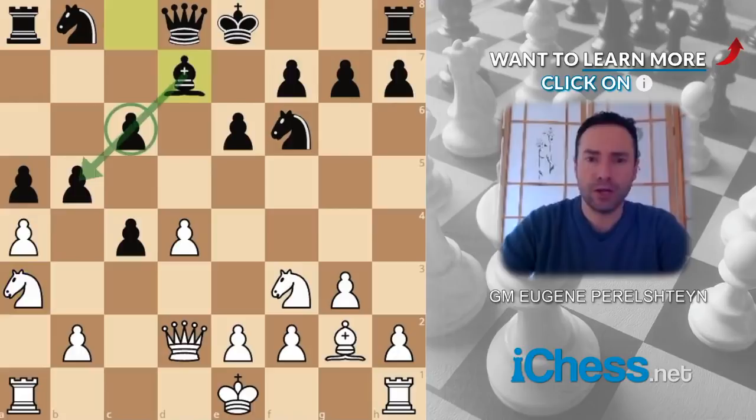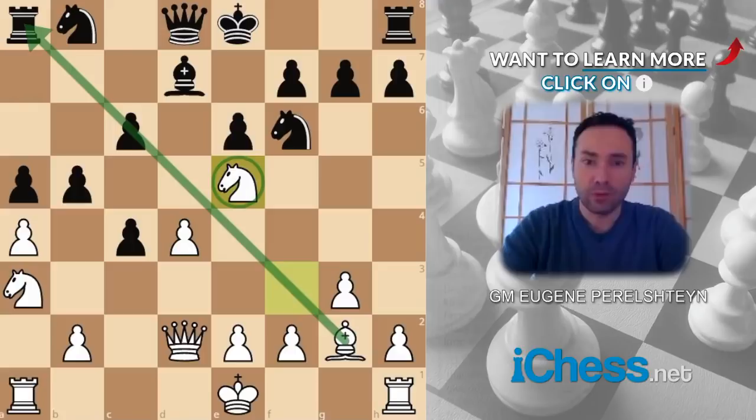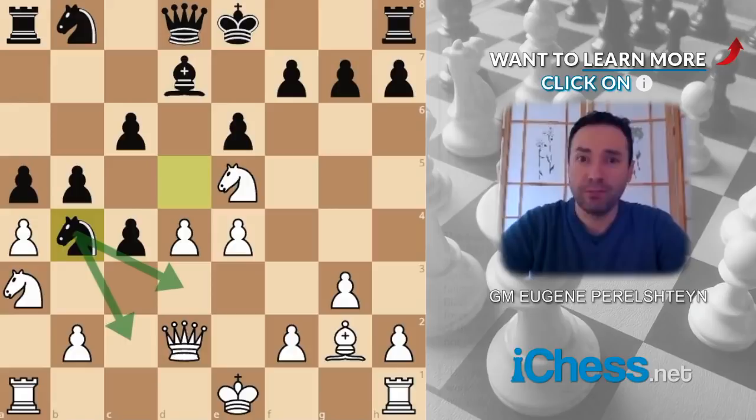Bishop d7 is a logical move, protecting the c-pawn and indirectly the b5 pawn. Knight e5 — we already discussed this idea, a very typical idea in the Catalan. You occupy this powerful outpost and open up the monster bishop on g2. Nevertheless white is still down a pawn. The big threat is to take on b5 using the pin on the c6 pawn, so Topalov stops it with knight d5. E4 is another thematic move — white wins the center and shows black that his space advantage may prove very important long term. Topalov plays the active knight b4, putting pressure on d3 and c2. But you'll see that for the rest of the game this knight is going to be cut off and the attack will be much swifter for white.